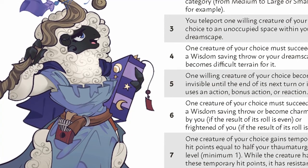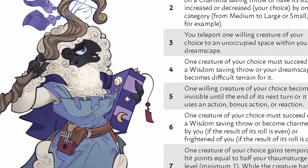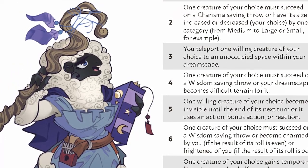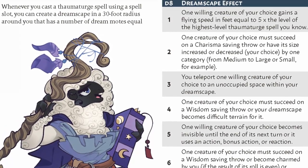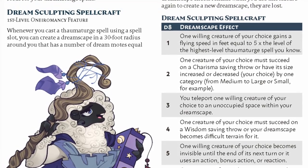Onaromancy is inspired by reading dreams, and has you use items like a blanket, pillow, or stuffed animal to harness your arcane power. It is a utility and support-driven subclass that has you manifest dreams in the area around you, so you can manipulate the battlefield to enhance your allies or hinder your enemies.